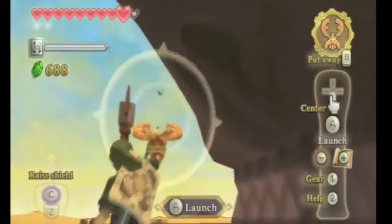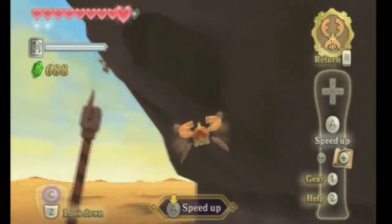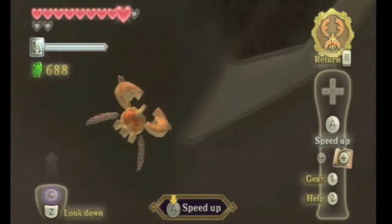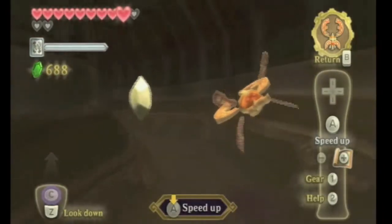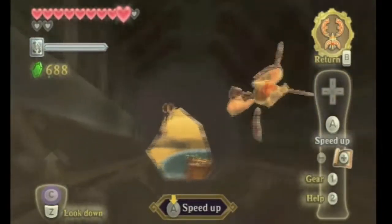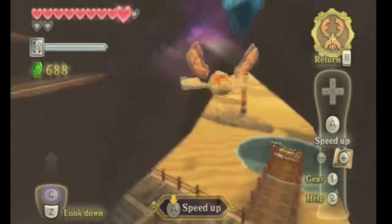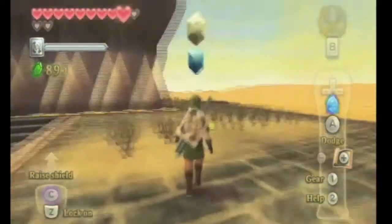Up here by the nostrils — little known secret: if you have your beetle go through the nostril without taking too much damage, you can get 100 rupees, 200 rupees, 300 rupees! You can get 305 rupees! Big money!